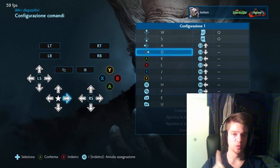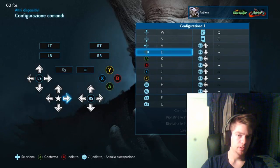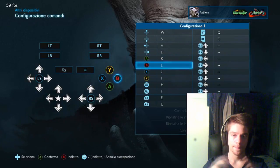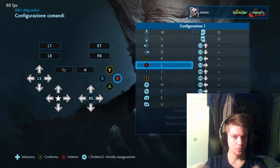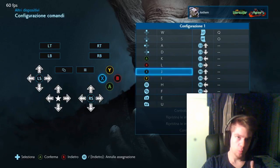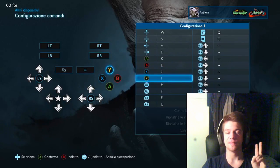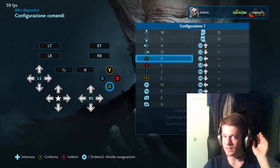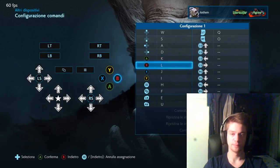For the attack buttons — the 1, 2, 3, and 4 buttons — they are set up as follows. As you can see, we have an Xbox controller layout. For the 1 button, we have the J key assigned. For the 2nd button, we have the I key. For the 3rd button, we have the K key. And for the 4th button, we have the L key.